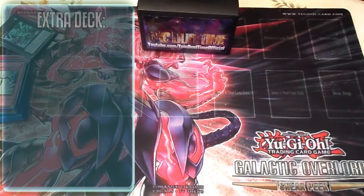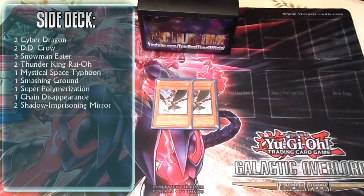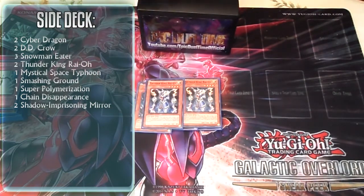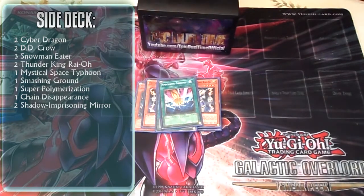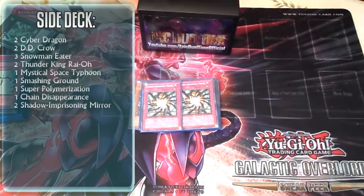My side deck is: double Cyber Dragon, double D.D. Crow, triple Snowman Eater, double Thunder King, a second MST, second Smashing Ground, second Super Polymerization, Chain Disappearance, and two Shadow-Imprisoning Mirrors.